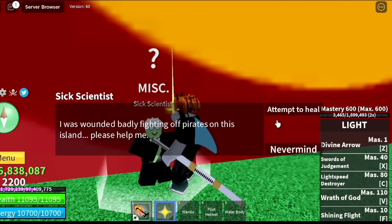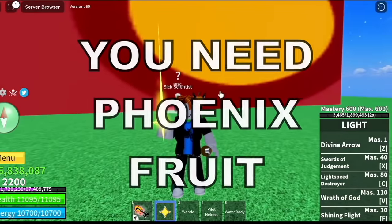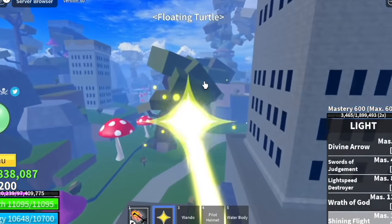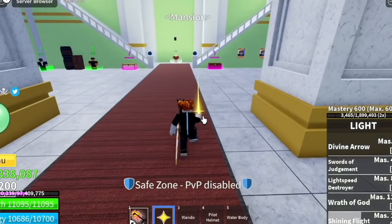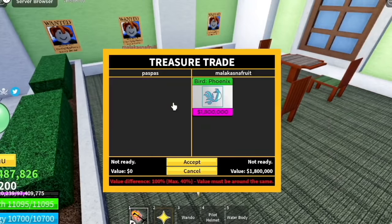So you're going to attempt to heal him, but he will tell you that you cannot do it. And the reason is you don't have the Phoenix Fruit. So I went to the Floating Turtle to look for someone to trade me a Phoenix Fruit. You can buy it if you want, but I have lots of accounts that have the Phoenix Fruit, so I traded it to myself.